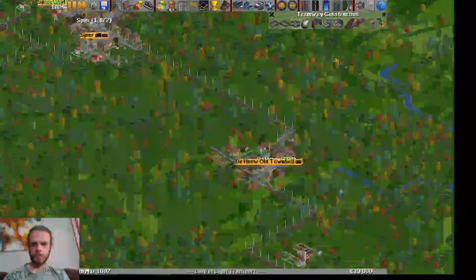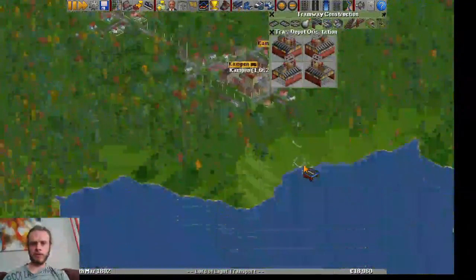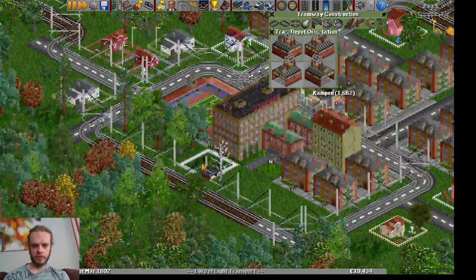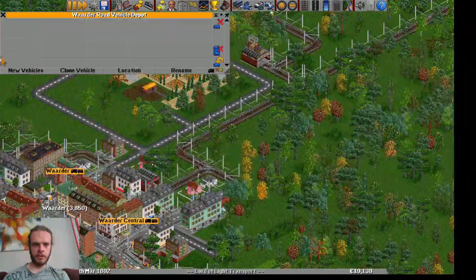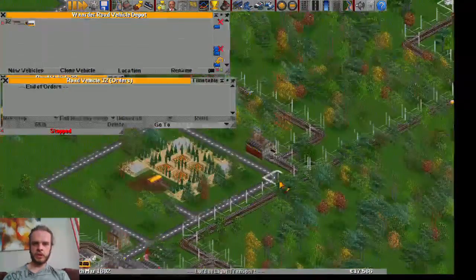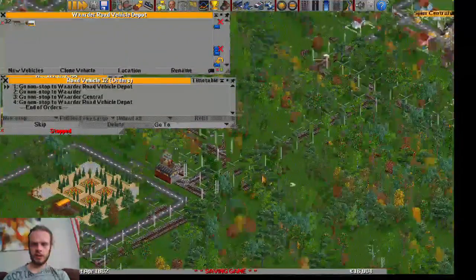We might need another depot, because otherwise the trams will go a long time without any service. So let's make a depot in Kampen — this seems like the perfect spot for it, a depot right here. Then let's build the trams. The tram line will be Waarder to Kampen: two horse passenger tram, starting at the depot in Waarder, going to Waarder central, and then back to the depot if needed.